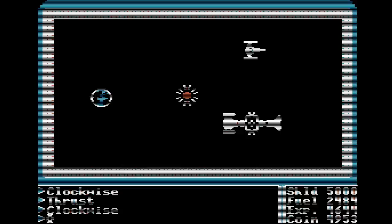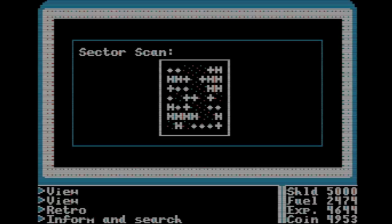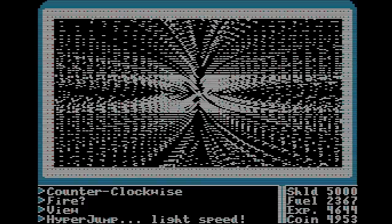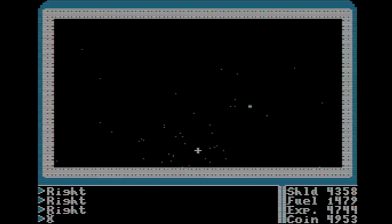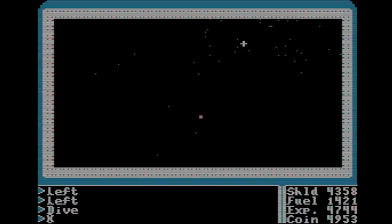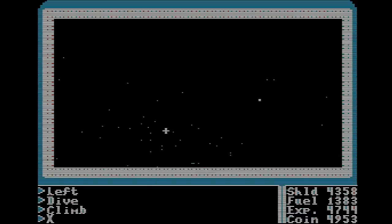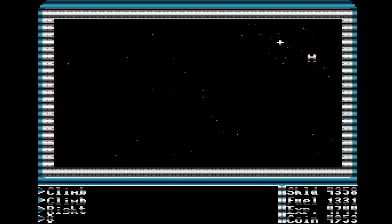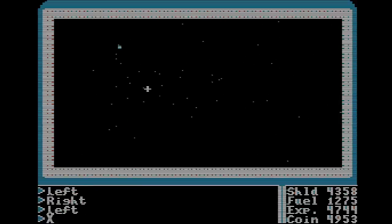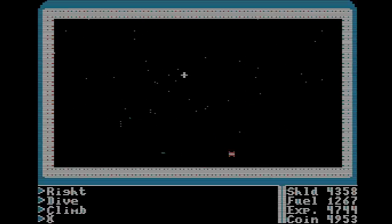Almost everything we do — thrusting, firing, turning — takes fuel, so we'll have to dock to refuel and recharge our shields a few times. We need to shoot down 20 enemy ships to become an ace. To find those ships, we use the galaxy map: the diamonds are stars, the H's are sectors of enemies, and our planet is in the center sector. To jump from sector to sector, we enter first-person view and hit hyperspace while facing the direction we want to jump. The enemy ships totally aren't Star Wars TIE Fighters — in first-person mode, we control the cursor with arrow keys and fire with F, while space quickly centers the cursor.